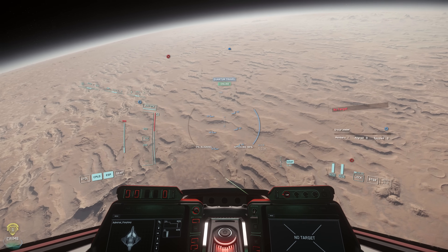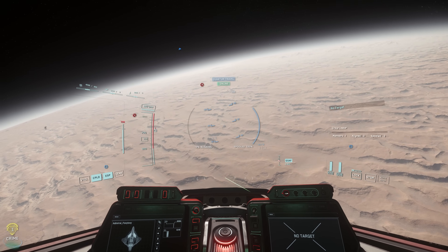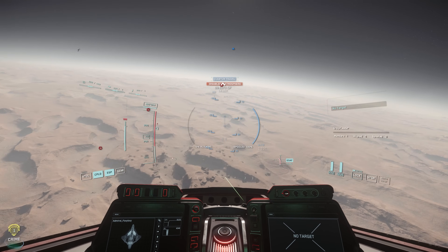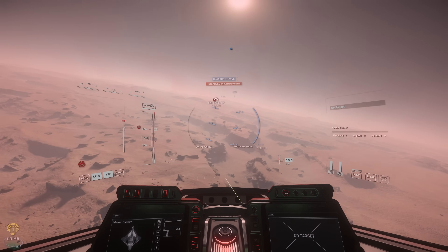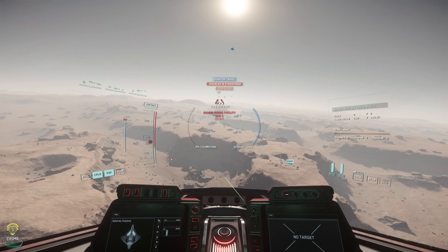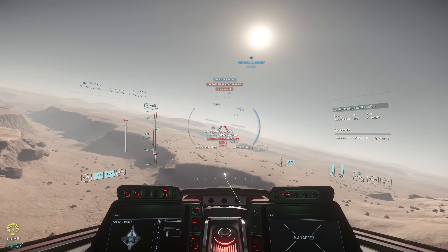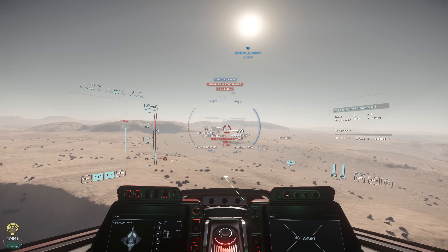Now I've just arrived on Daymar. You can see my ambient noise IR is going up from 800 all the way to over 1,000 as I get close to the ground — much higher than on Yela. Yela is an icy moon, but Daymar is a lot hotter, so the IR ambient is higher, almost to 2,000. So if you're fighting an atmospheric battle on Daymar, your IR signature is masked a lot.